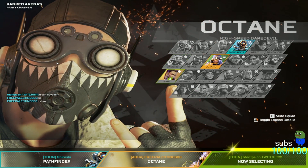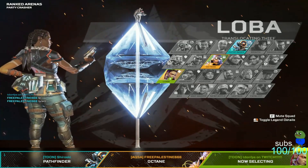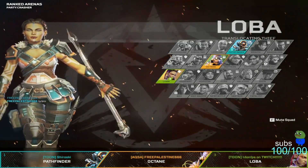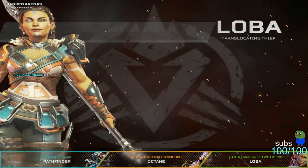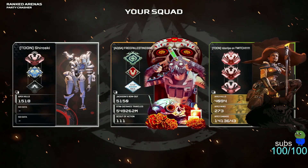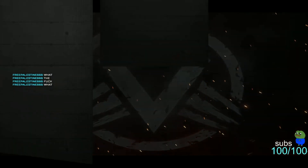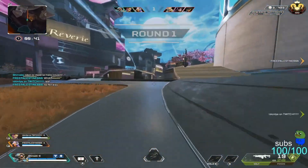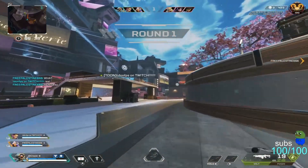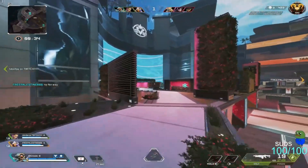Hi everyone, in today's video we are going to analyze 3D Shiro, which is interesting because she's mainly a competitive BR player who has won quite a lot of tournaments in that field. She recently switched to Arenas and I'm interested to see how her competitive experience translates over in a completely different game mode. Make sure to give her a follow on her Twitch and Twitter, linked in the description. I will show two games in this video. The first match will be on Partycrasher and she is playing Pathfinder on the building side, using her to get to the center quickly.